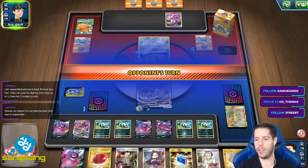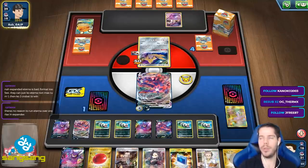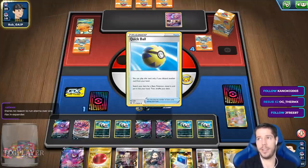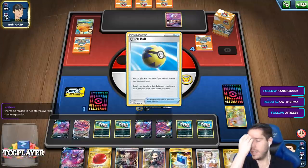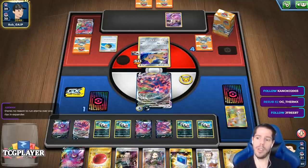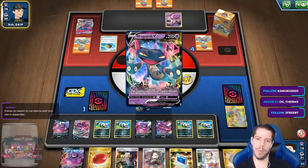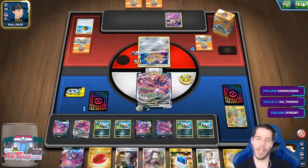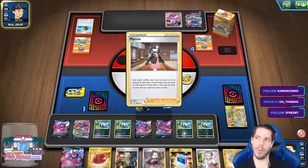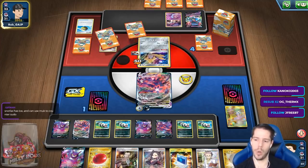Energy-wise, you're less pressured with Snorlax because you don't need to continually find Triple Acceleration every single turn. But Pseudo Scorch would kill both decks, and you can't play Alolan Marowak in Eternatus because it's a Psychic type. So, Eternatus is not better than Snorlax in Expanded.